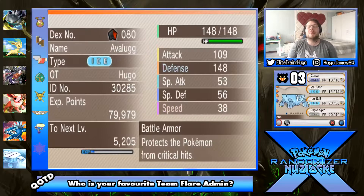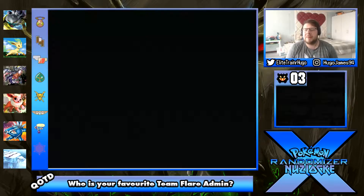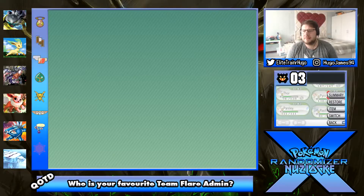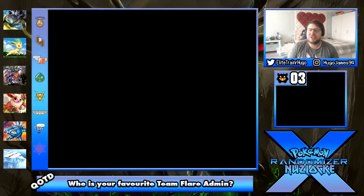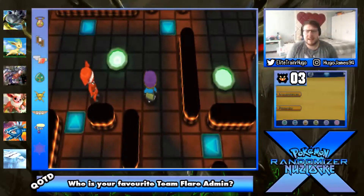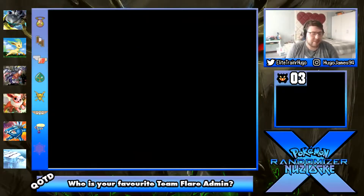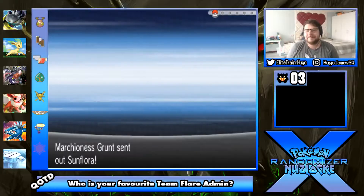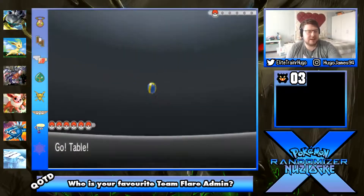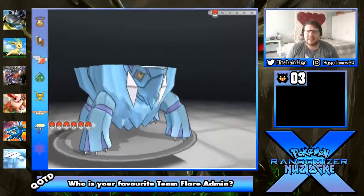And finally we got Table the Avalugg, the Ice type, who hasn't actually done anything. I should probably put Table out in front and see what Table can do. Battle Armor for the ability with the attacks Curse, Ice Fang, Ice Ball and Rapid Spin. So we're gonna put Table out in front - it's a Sunflora! Actually that's perfect for Table's first fight. Let's go Table versus a Sunflora.